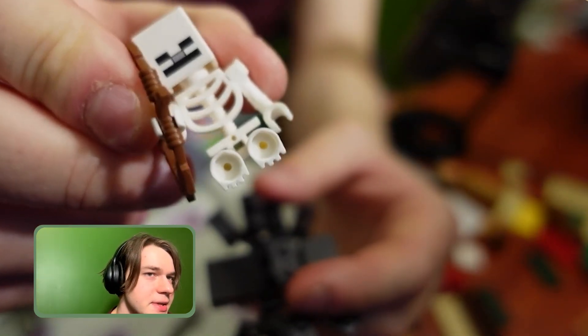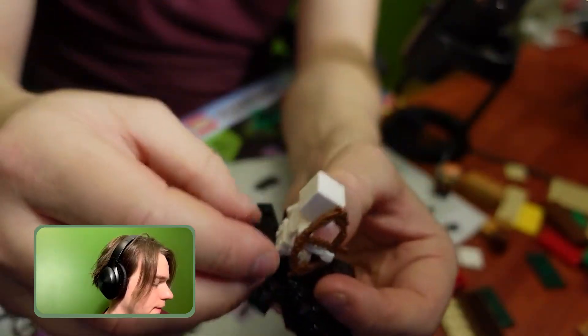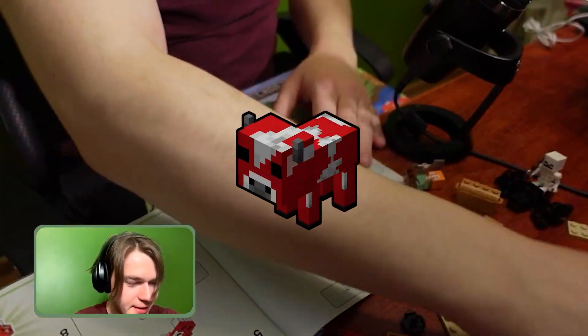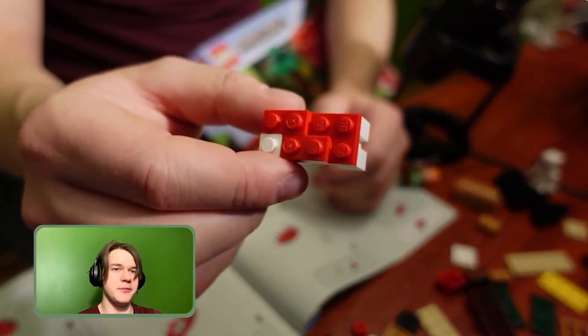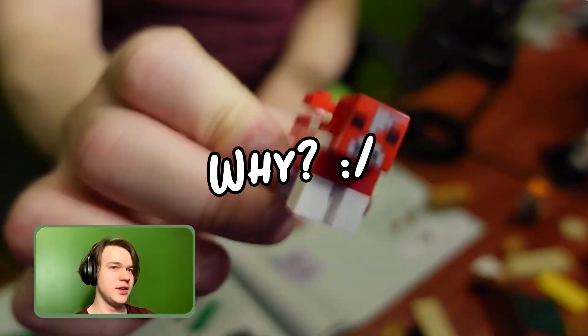Now we're gonna clip the feet - as you can see they have like two little holes, it's gonna go in here. Never seen anything like it, this is awesome! Now I'm gonna be building a mushroom pig over here. You got yourself a nice block of pig - oink oink oink!